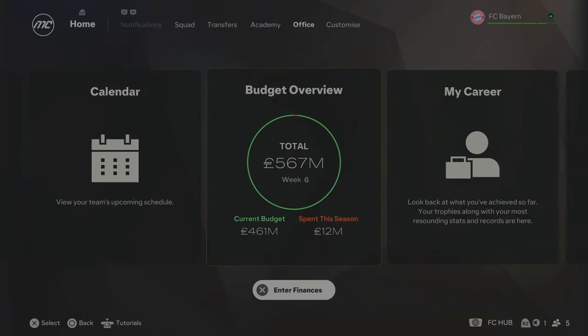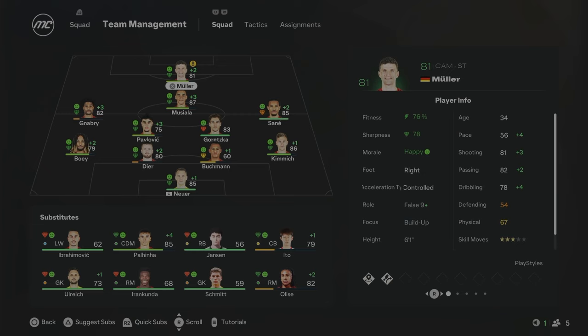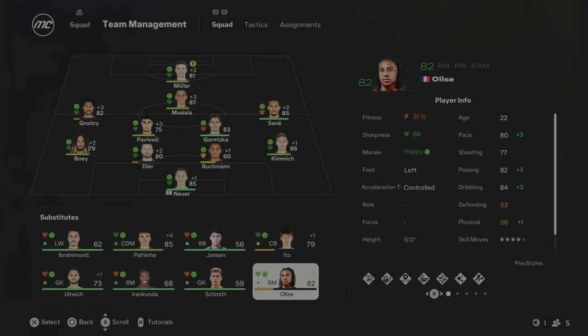As you can see, we have £461 million to spend. Obviously I'm not going to spend that all in Season 1, but we do now need to go out and buy a whole new squad for this rebuild. Because as you can see, this team is not actually fully German yet. We don't even have any reserve players, so we're going to have to go out and buy some more German players for this squad.